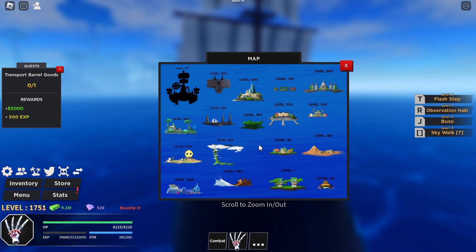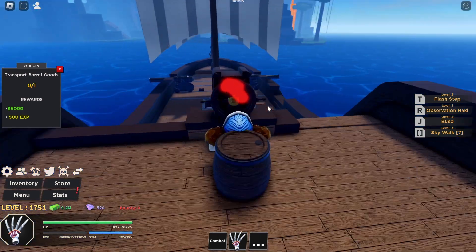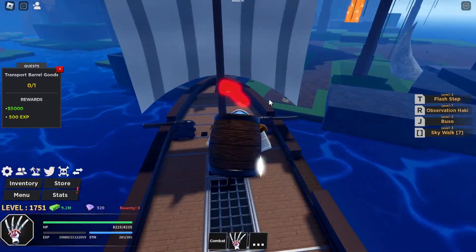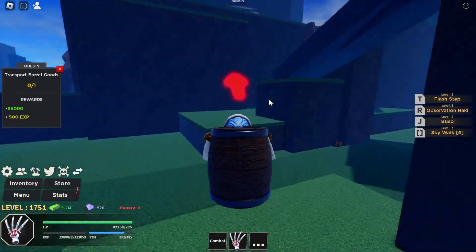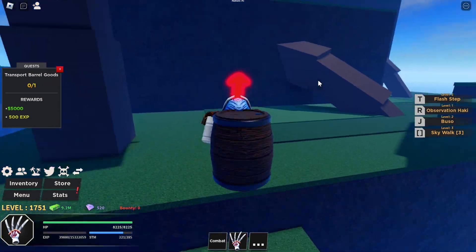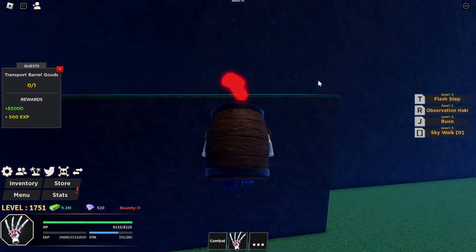If you look at the map, this is where I am right now — the level 450 island. I'm just gonna go ahead and jump off. I remember correctly this island has a brand new cauldron that wasn't there before — they added that right before I stopped making videos for this game.